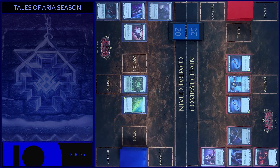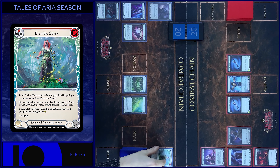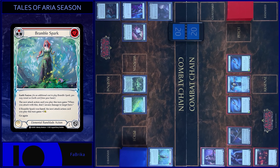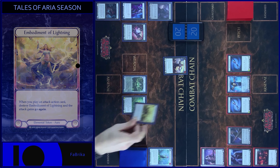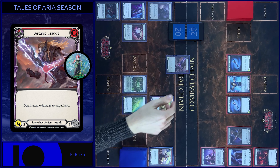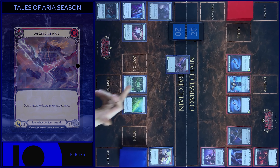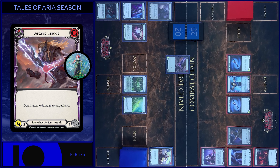Okay guys, let's go. I start my turn with BrumbleSpark. Then I play Captain's Call and choose the first variant, creating an Embodiment of Lightning token. And play Arcanic Crackle, destroy Embodiment of Lightning — it gains Go Again. First, one arcane damage from BrumbleSpark.